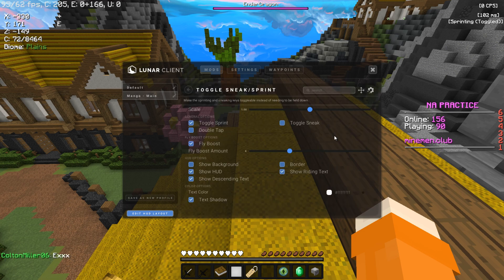Next we have Toggle Sprint and Toggle Sneak. This is another crucial mod for PvPing because you don't want to be holding Shift or Sprint Control all the time. Those are all my settings. It really depends with Toggle Sneak — I sometimes don't use it because I got banned off Hypixel a few years ago for a blacklisted modification. Toggle Sprint I use on a daily basis on every server I go on.